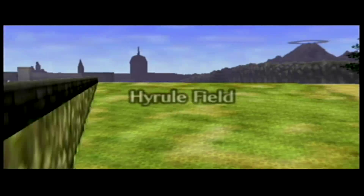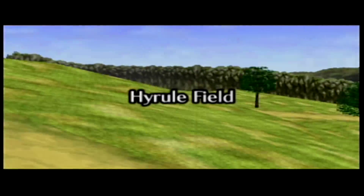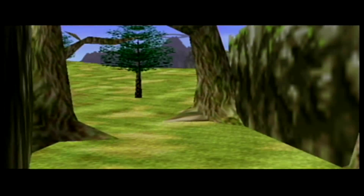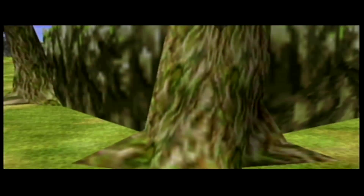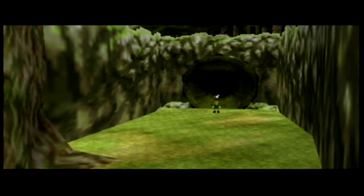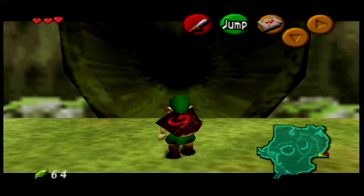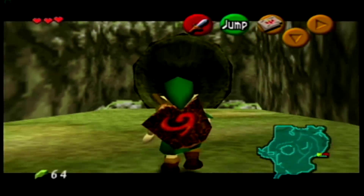If we get over to Kakariko and it's daytime we'll go to Lon Lon; if it's nighttime we'll head right into Kakariko, get the gold Skulltulas, and all that fun stuff. Essentially, you don't need to exit the forest this way — it's just that having the ocarina is convenient.